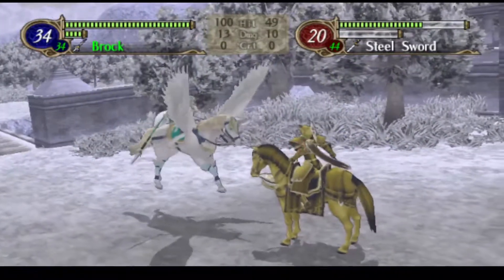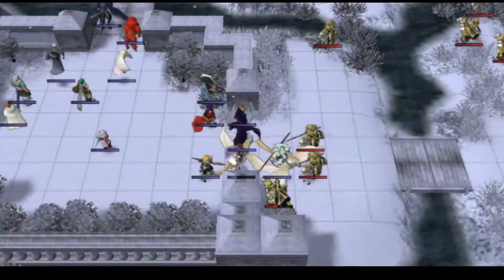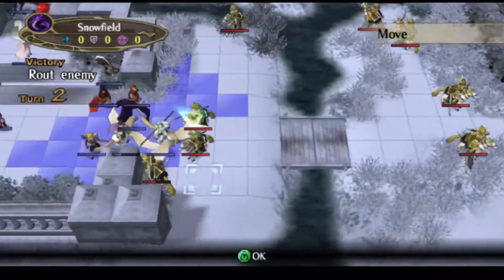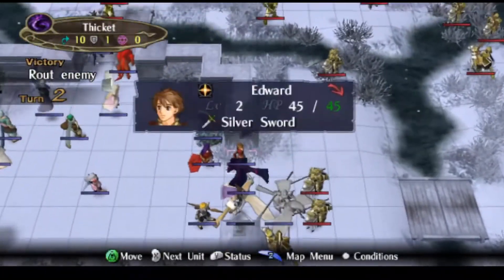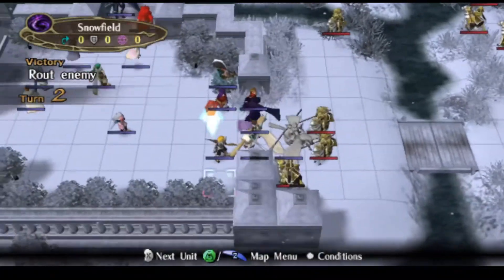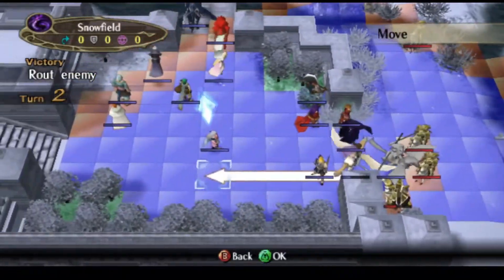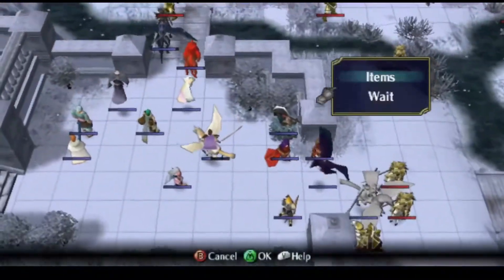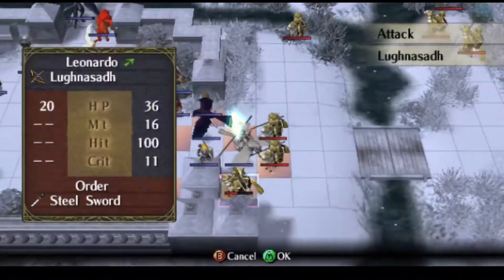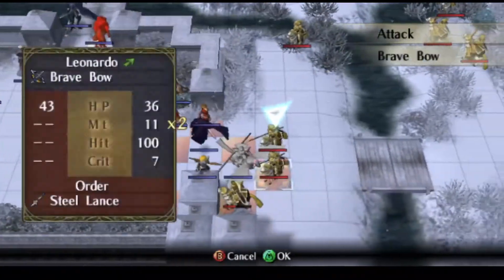Now, there are some bow knights up here, so we do want to be careful of them. Nesala is pretty good at dodging on his own, though. Let me see if there's any bow — killer lance, bows, okay. Need to have... you can't attack from there. You might want to just go back and get healed. I think it's going to have to be the Braise bow, honestly.